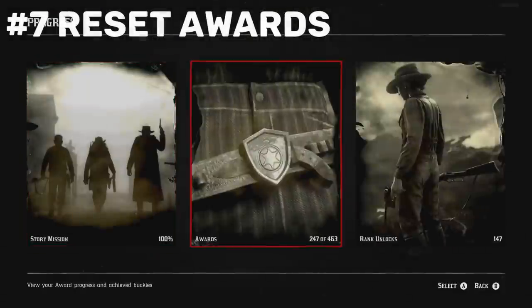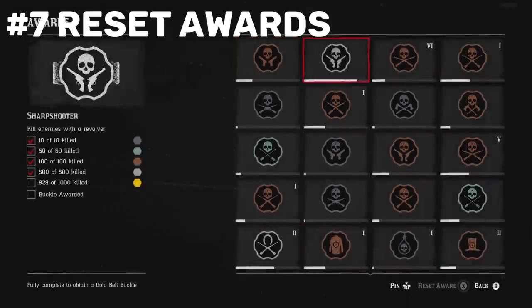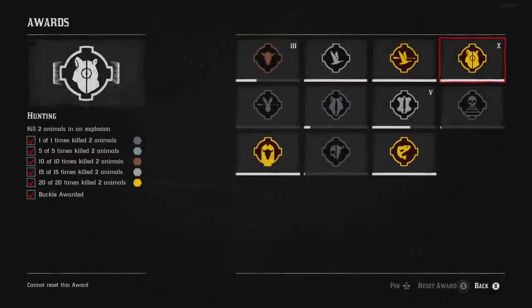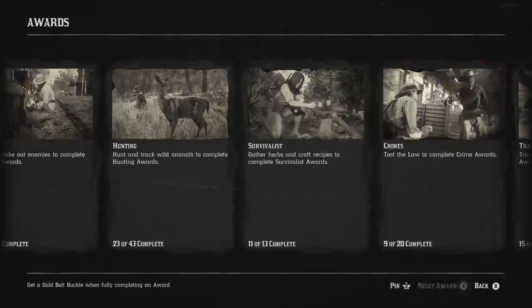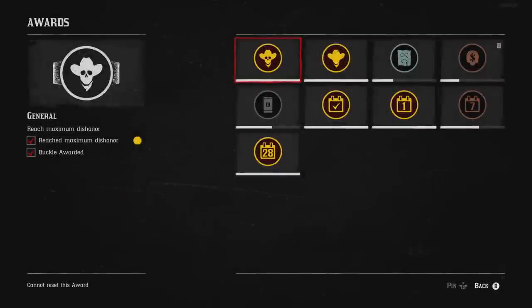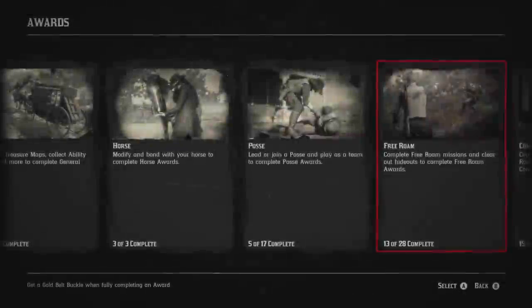Coming in at number 7 is going to be resetting the awards. There are a lot of different reasons why I put this at number 7. You only get 0.2 at normal rate and it takes a long time to complete all of them. Once you've done it 10 times in some categories, that's it — you can't do that category anymore. So resetting awards is not the best way to make a ton of gold.